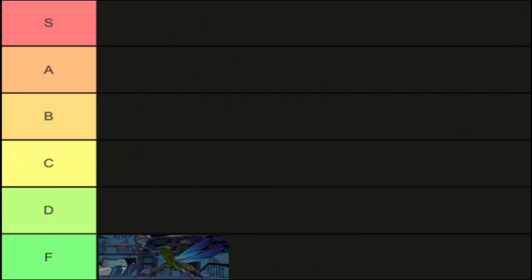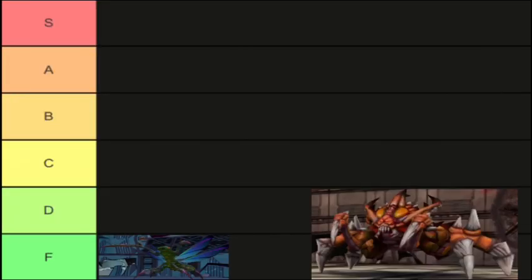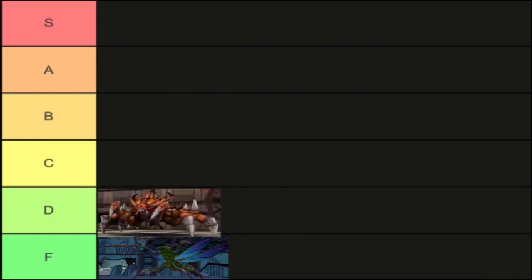Now the next boss is Poison Pit. The most annoying thing is how it spits poison — really annoying unless you have four of a backpack, then you're safe. The jumping and sprinting are also annoying because Poison Pit is pretty fast, even faster than slow armor. That's going to hurt when it catches you. For the tier list, Poison Pit is D — it's a normal boss to defeat, which is why.